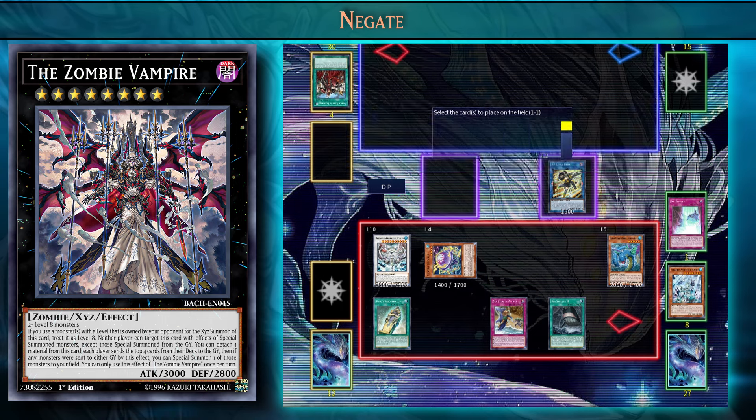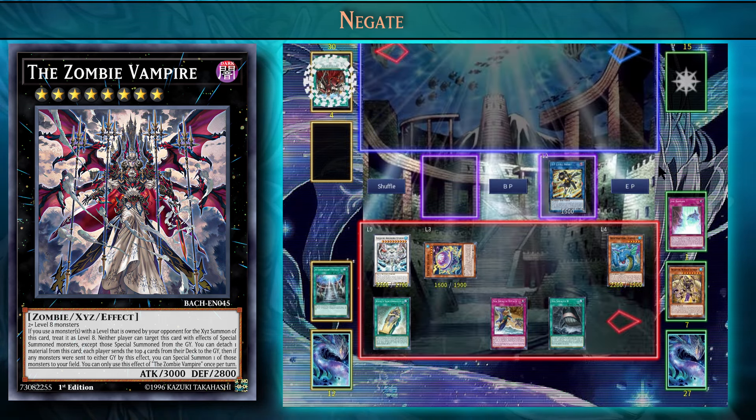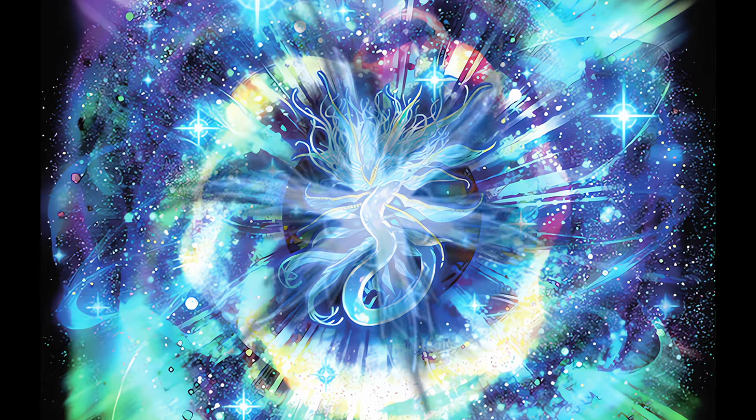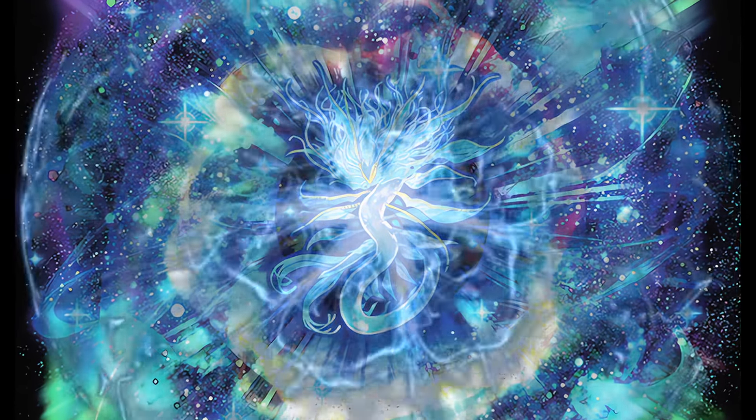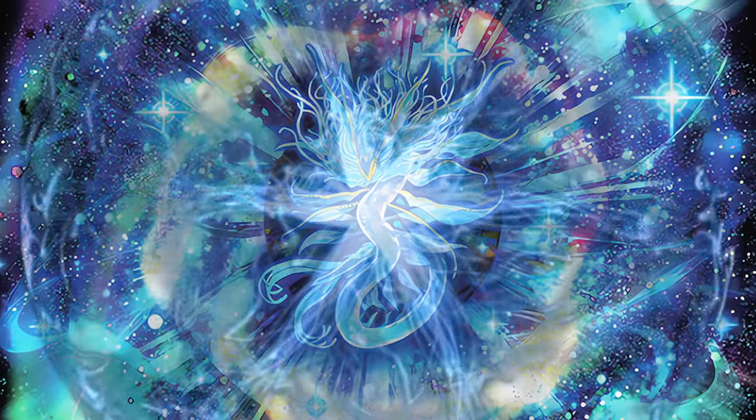So that's it for Yumi Horus. Horus adds two things for Yumi Control: it gives you a negation before committing to your combo, and it also lets you discard Ice Barrier or mill it with Zombie Vampire, increasing the probability of getting Kairoshin on your opening turn.